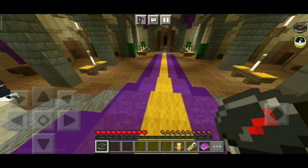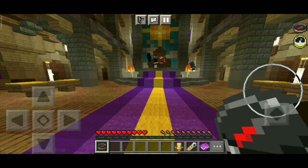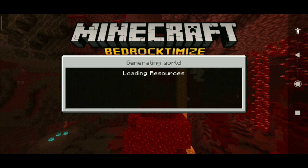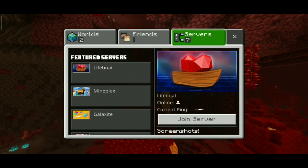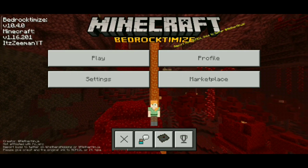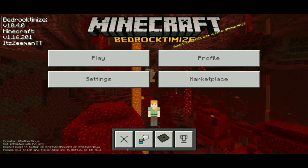The secret — it can't really be called a secret, most of you might already know about it. With the 1.17 update, the Steve glitch was permanently removed from the 1.16 update. As you can see, my background is the 1.16 update — I kind of downgraded my version of Minecraft on mobile, and yes, the Steve glitch is permanently removed. So you have to downgrade your version from 1.17 to 1.16.